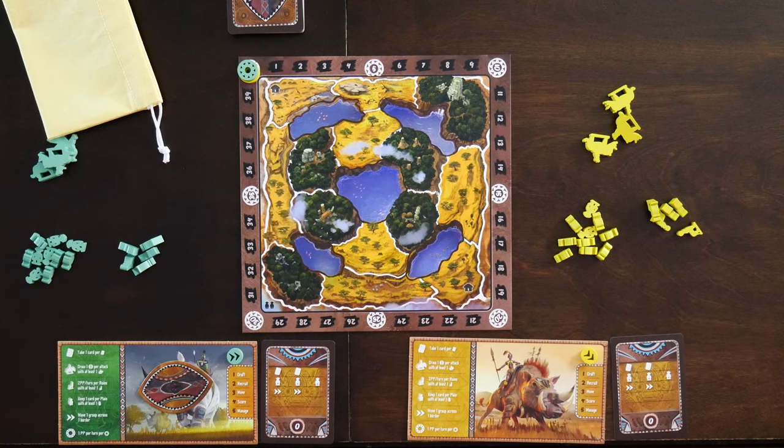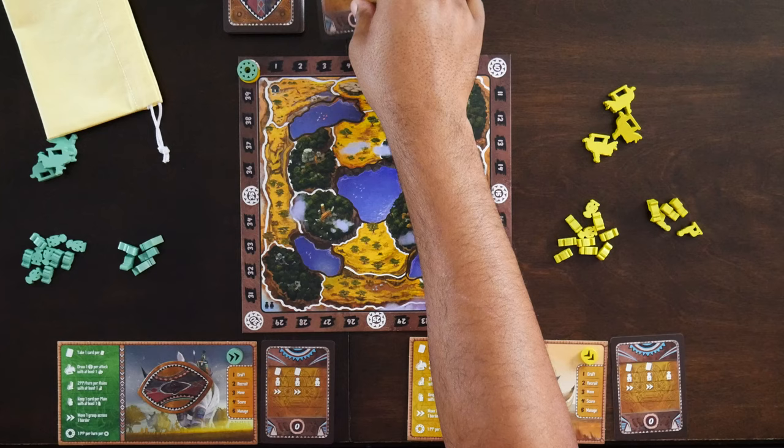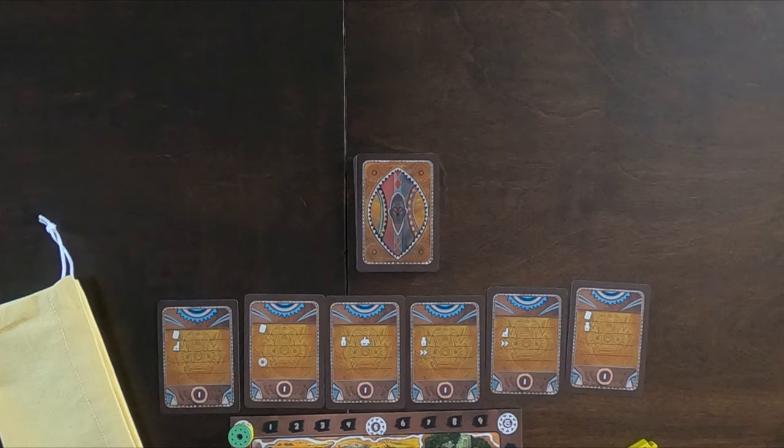Now that we have all this set up, place six of the kingdom cards along the top of the game board. And that's setup — everything's complete and we're ready to play.